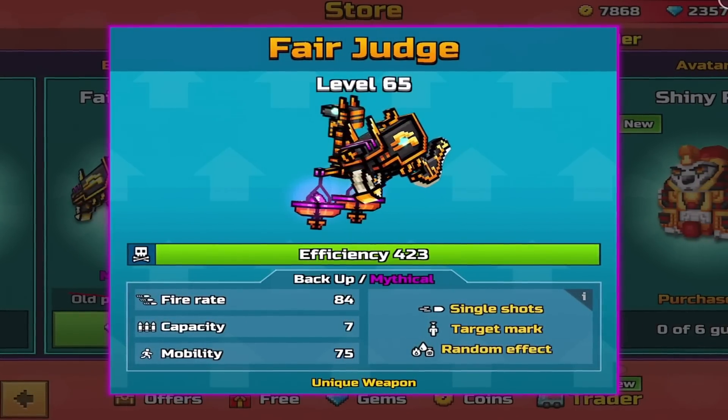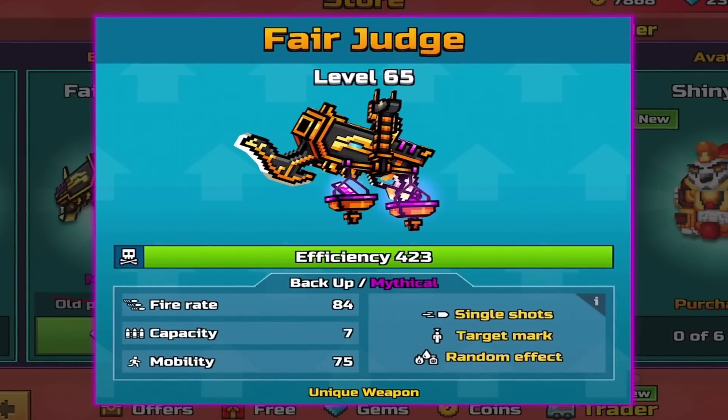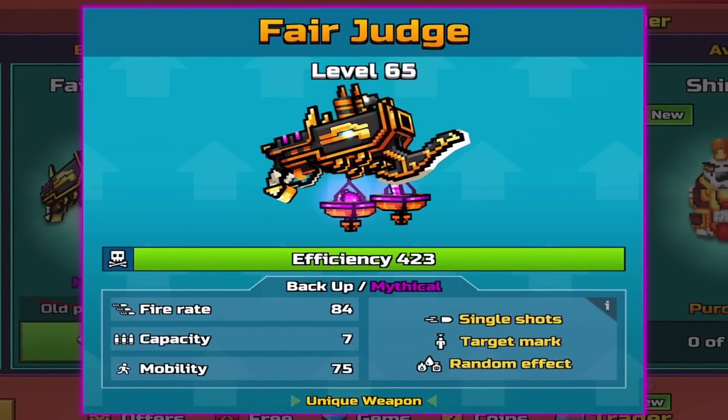Fire 899, a Capacity of 30 Bullets, and a Mobility of 65. A backup by the name of Fair Judge — Backup, Mythical, Single Shots, Target Marking, Random Effects, Fire 884, a Capacity of 7 Bullets, Mobility 75.